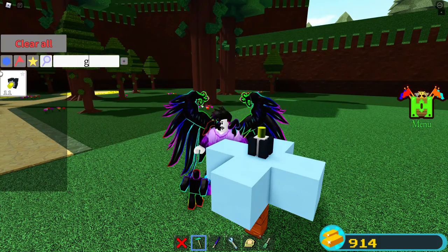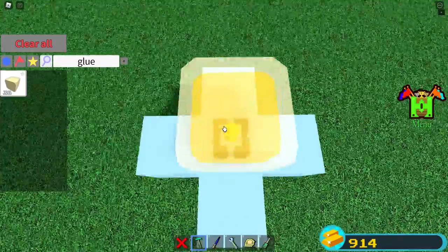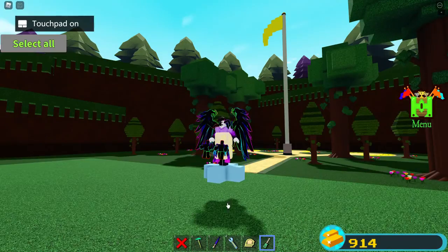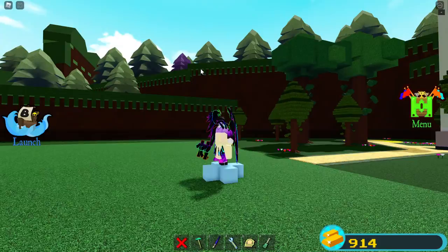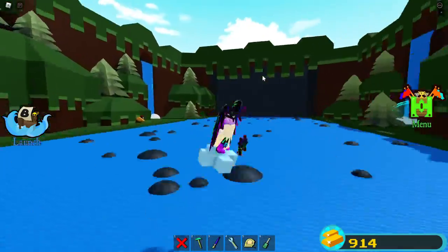You're going to want to get your glue blocks and line yourself up like this. Put two glue blocks like this, cancel the rod, delete it, and then unanchor it. Okay, there — and then you're set to go.